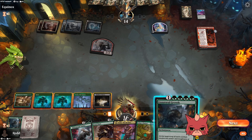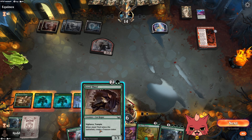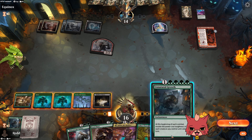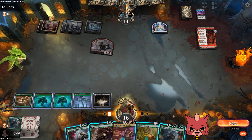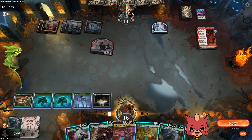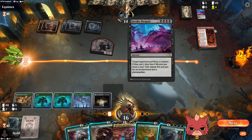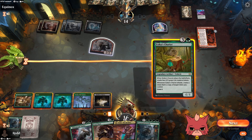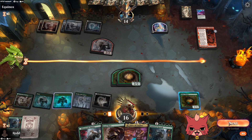We drew another Unnatural Growth — nice! We could set up for eventually getting the red source for the Boulder, or go Unnatural Growth for our hasty tramples. But what if they Invoke Despair again next turn? Something like Chariot — where we sacrifice a cat but keep the Chariot — might just be better. We can't play around Invoke Despair forever.